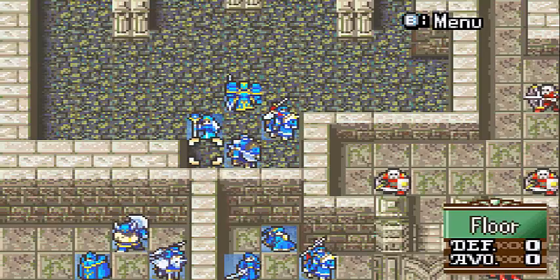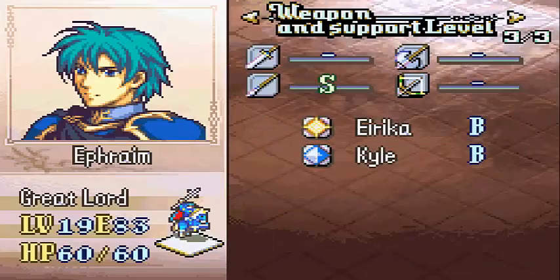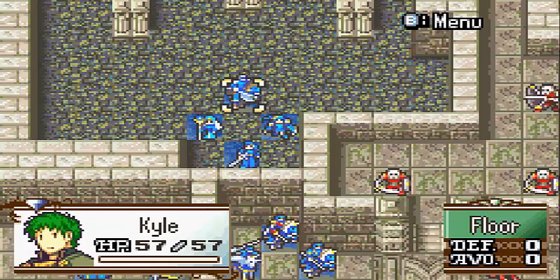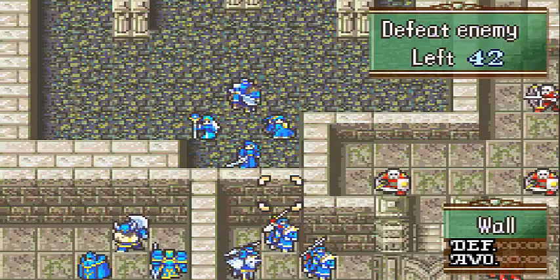I'm probably going to have Ross, Iwan, and Amelia take the left side, as well as Erika, Ephraim, and Tana take the right side, and everyone else runs up the middle. I think that should be a good enough strategy. I mean, they're spiders — they're powerful and they have a lot of HP, but they're not that bad to deal with.